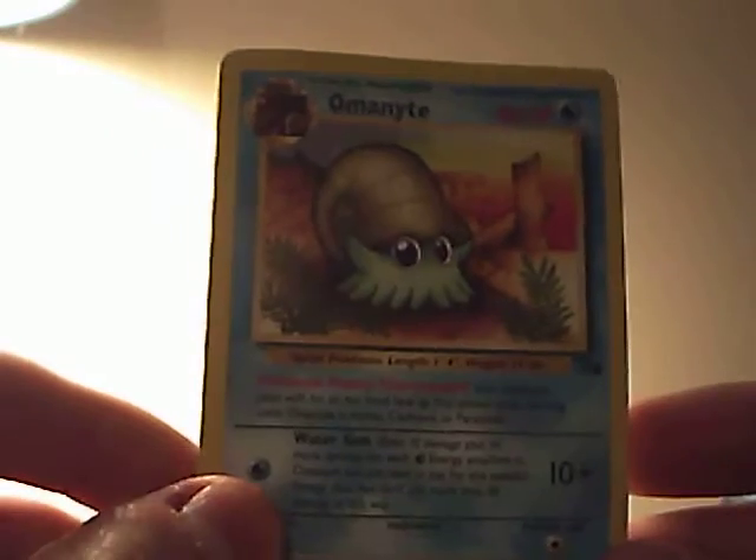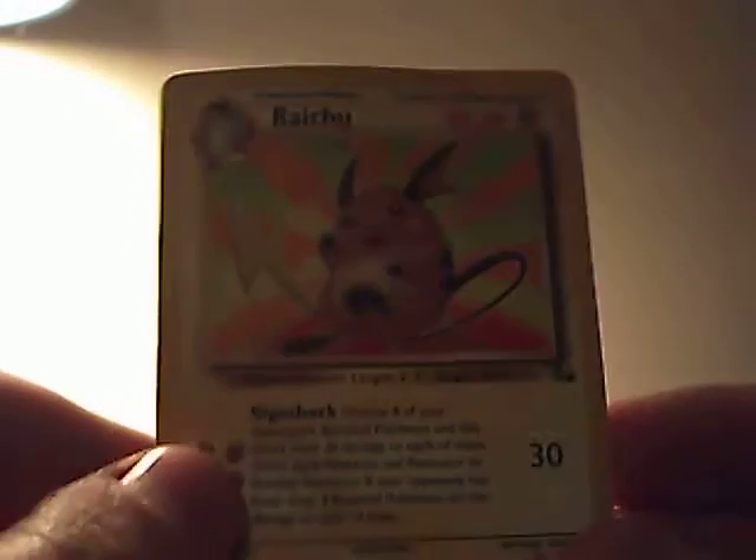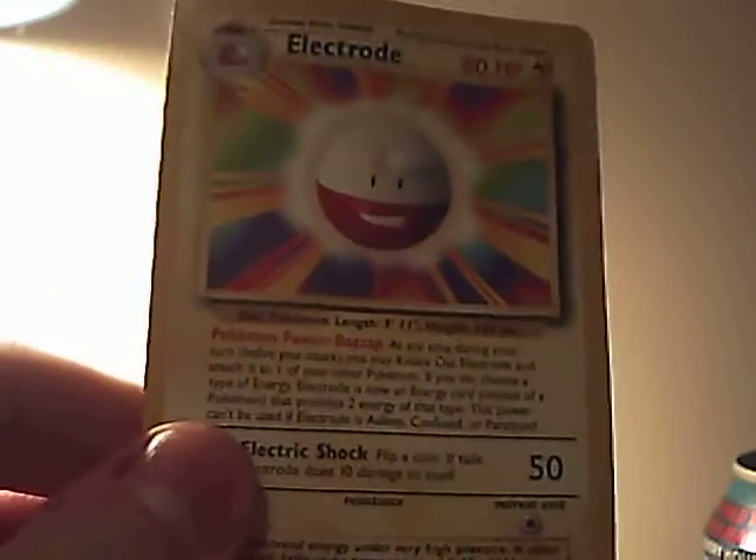The rest is all common stuff, but it's pretty cool. We've got Sabrina's Gastly from Gym Challenge. Unknown Eye from Neo Discovery. Horsea from Fossil. Staryu from Base. Omanyte from Fossil. Magneton from Fossil. Raichu from Fossil. Electrode from Base Set — that's pretty cool.